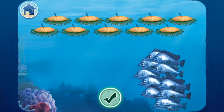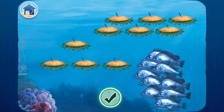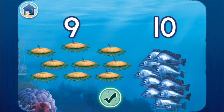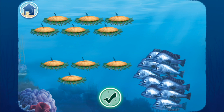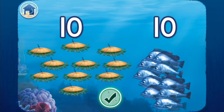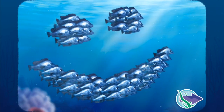Drag the correct number of seaweed sandwiches to the guests. One, two, three, four, five, six, seven, eight, nine — nine seaweed sandwiches for ten fish. Good try, but that's not quite right. Start over and add more. One, two, three, four, five, six, seven, eight, nine, ten. Ten seaweed sandwiches for ten fish. Nicely done! You've made all the guests very happy!